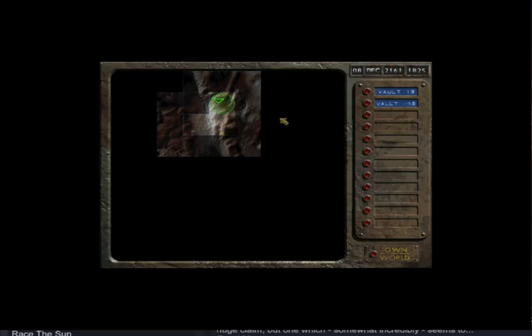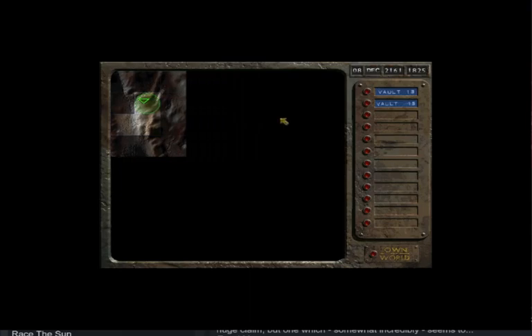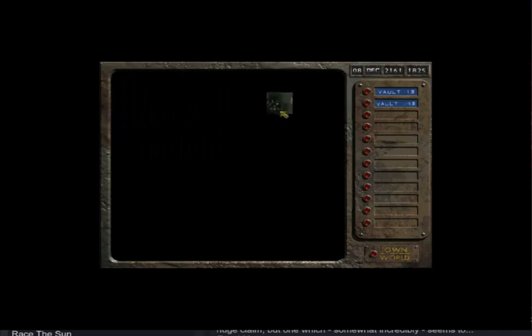I'm probably gonna have to explore some stuff. Let's just mark down Vault 13. There's nothing in Vault 13 really. Our objective is to go to Vault 15. Maybe I'll do that — let's go to Vault 15. Let's travel. This is enjoyable — this is a map.